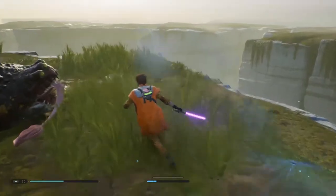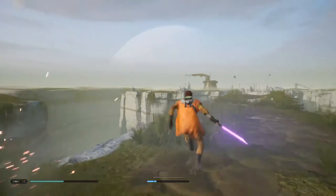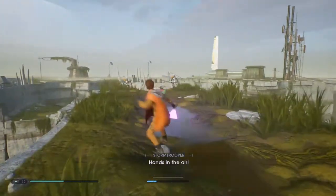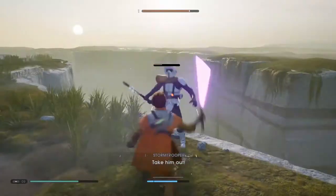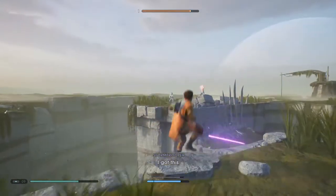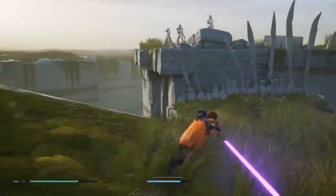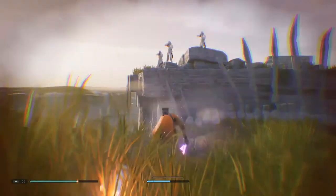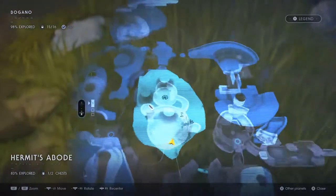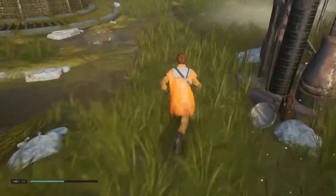I bet we can pull those guys off the edge too. Hermit's Abode — 83% explored, one chest missing. I'm sure there's going to be things to scan here. BD jumped off my back there for some reason. Maybe it was because I was mapping. Thankfully Bogano is nowhere near as complex as Zeffo, so that's worked out quite well.